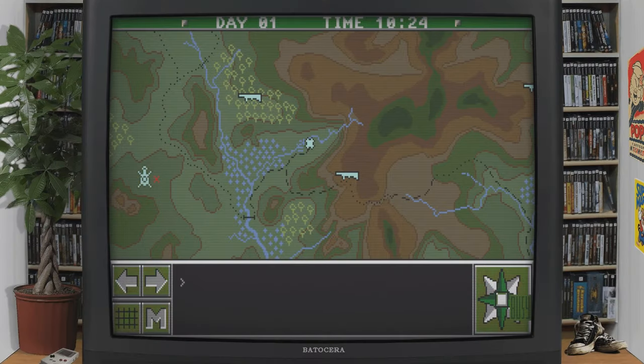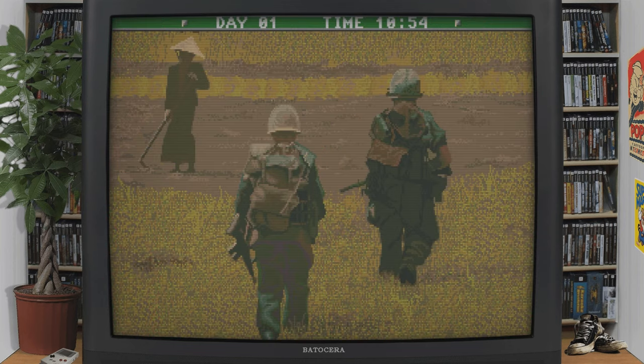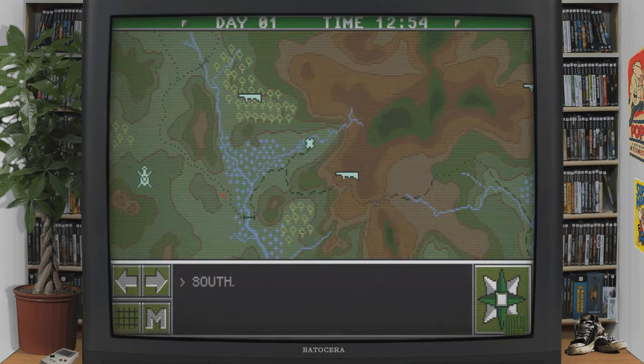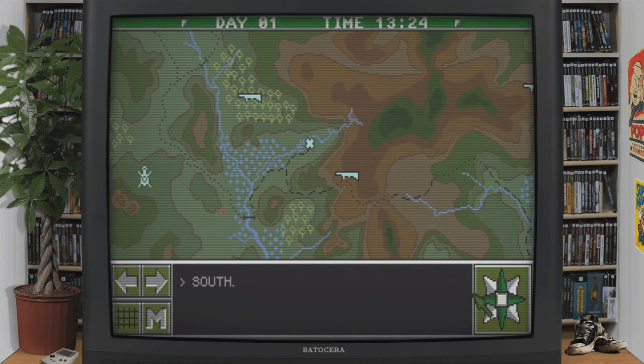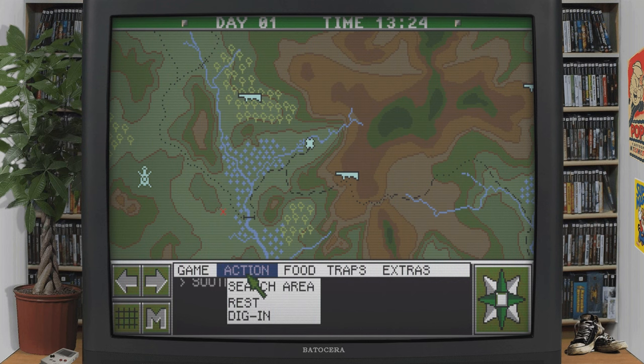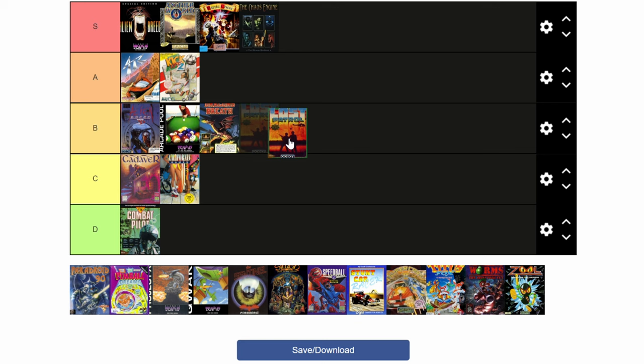Lost Patrol — based in the Vietnam War, you and your squad must navigate to the nearest U.S. base. Most of the time you'll be looking at the map, and you'll need to look after your squad's health and morale. There are minigames every now and then. It's a bit like Oregon Trail but in Vietnam. Lost Patrol: B.